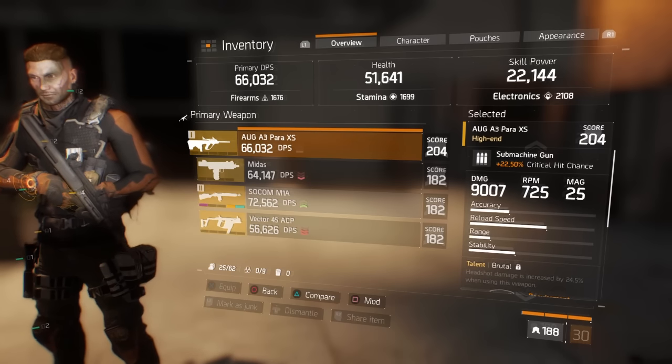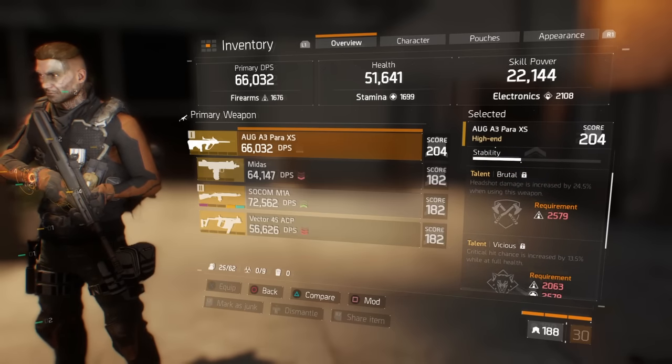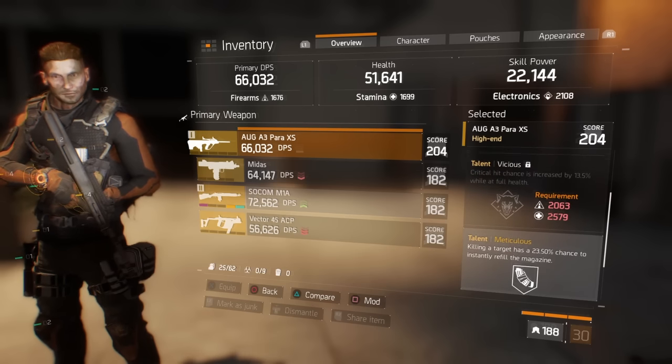Now, the contender — I give you the AUG A3 Para XS. This nasty little gun is available from the tech vendor this week only, so grab it now while you can for the low, low price of 800 Phoenix Credits.